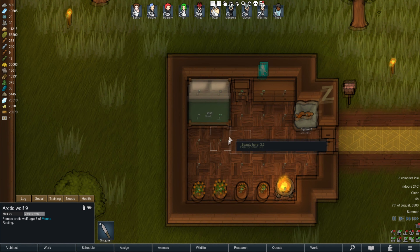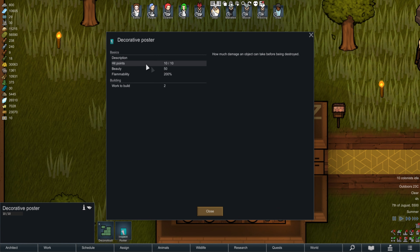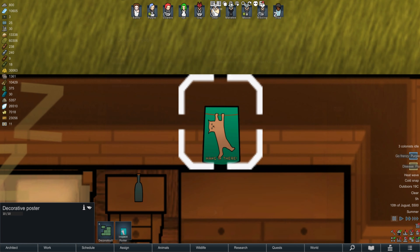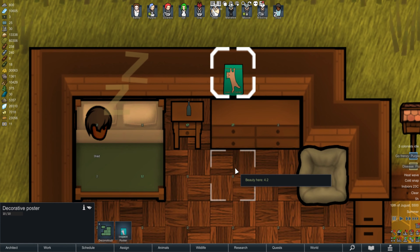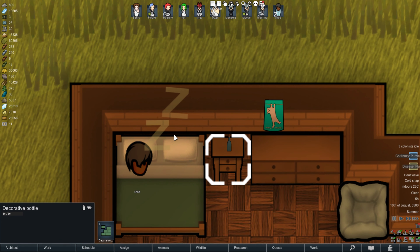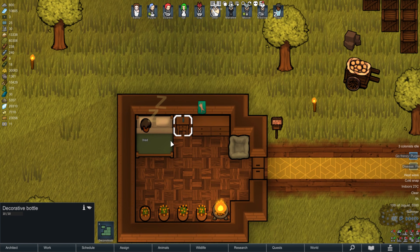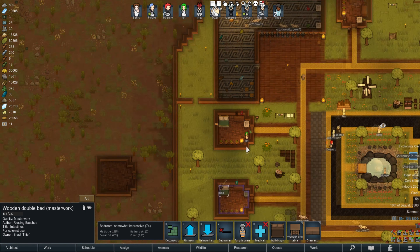Now there's a bit of an issue — these posters are supposed to give 50 beauty, but because they're sitting in the wall, which I hope gets changed in the future, they don't actually give any beauty into the room whatsoever. In the meantime, Shad did come and put in a decorative bottle, and then he got really sick with the flu, so it's not the end of the world. I can show you the rest of the rooms.